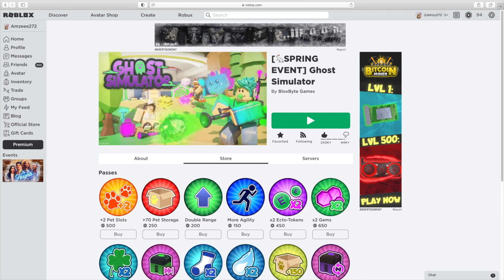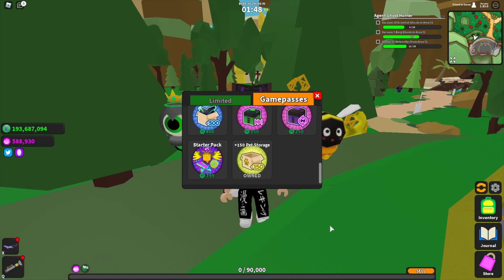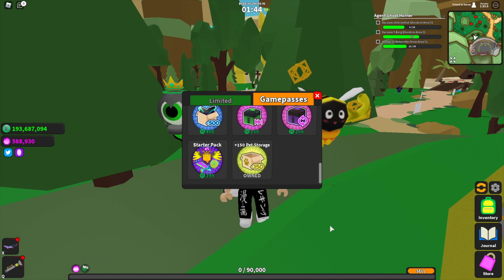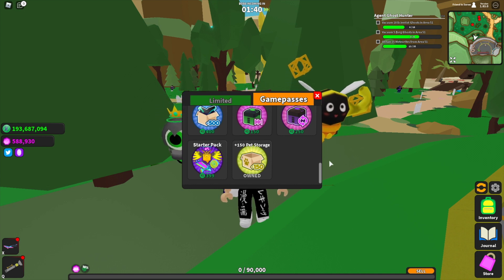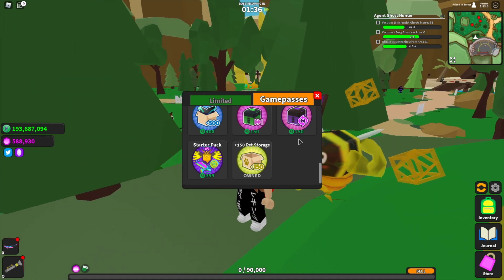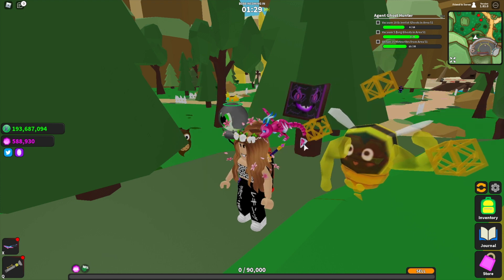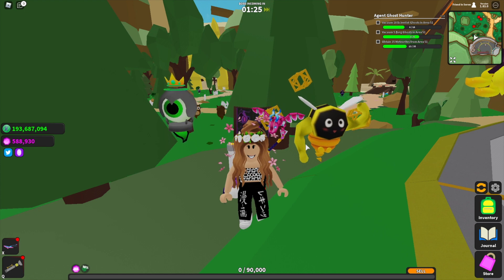I can't actually see the starter pack contents on the store section of Ghost Simulator when you load in, so I'm not 100% sure what's in it. But by the looks of the picture, we get a bunch of gems, a hoverboard, a vacuum pack, and what looks like a really cool pet. That's 399 Robux.